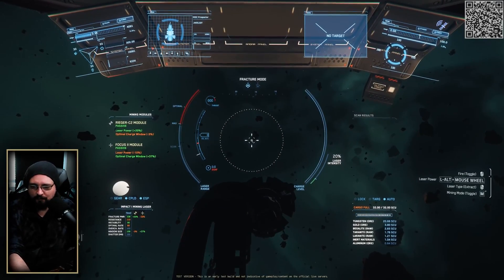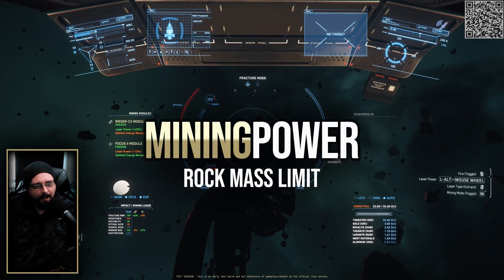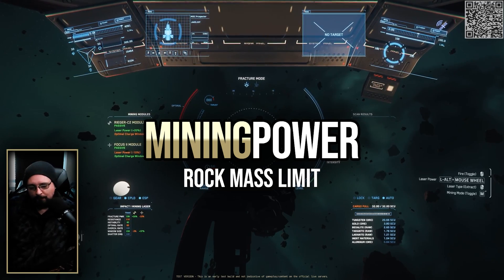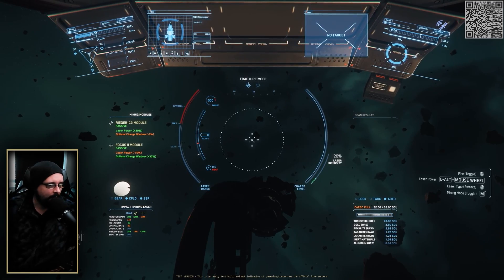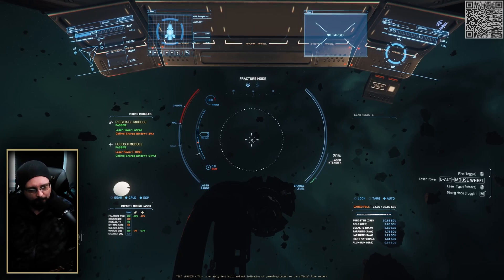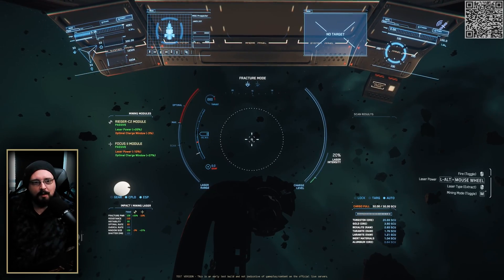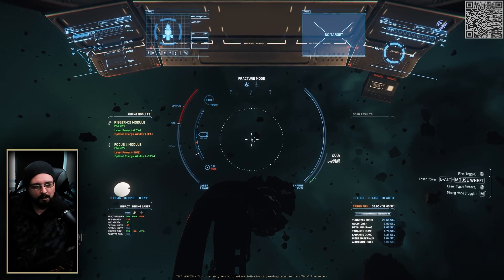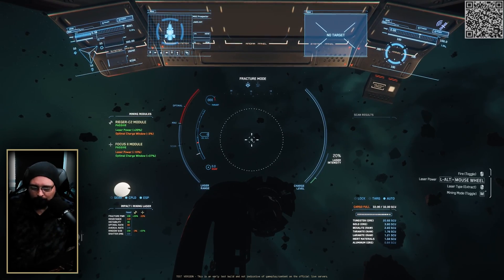Welcome back for another Star Citizen video. In this one I want to go over how I figure out the maximum amount of mass on a rock that I can attempt. When I'm scanning rocks and I see a really big rock with an impossible rating, I like to know why. It also lets me make sure I go out targeting the right things. I usually mine at medium or hard difficulty, really near my maximum mass.